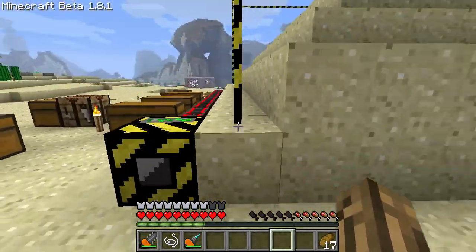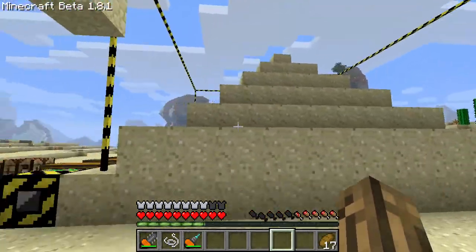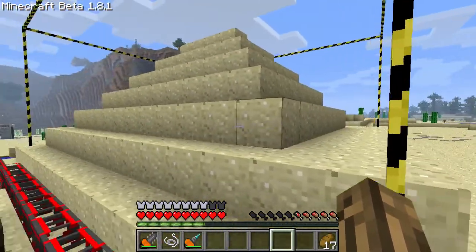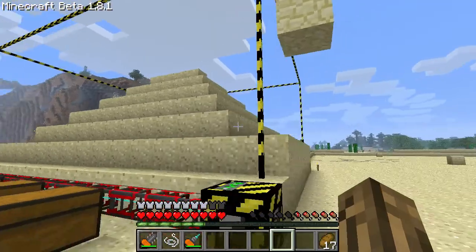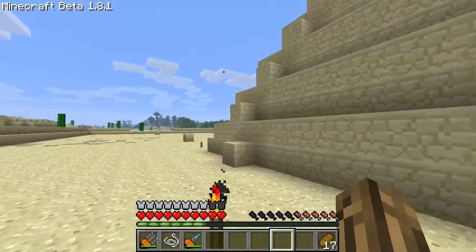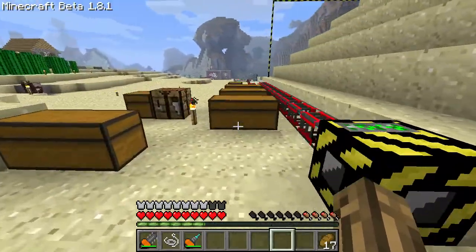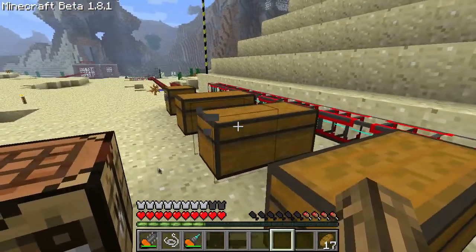Oh, it looks like it's going to make stairs going that way. Alright, so I'll let this thing do its thing for a bit. I'm going to keep building on this. I need a buttload more sandstone for that — good thing I've got shit tons.